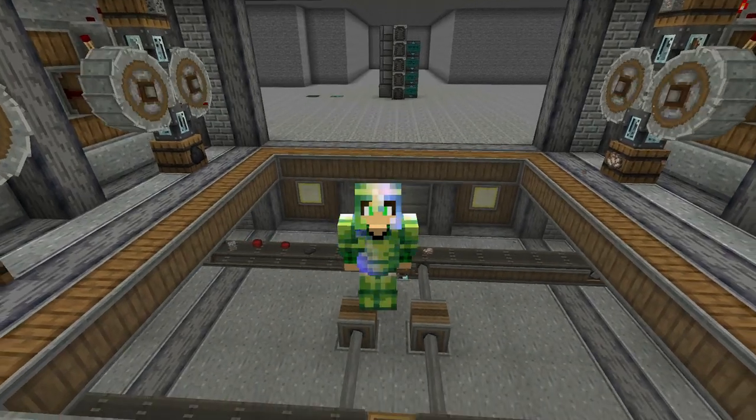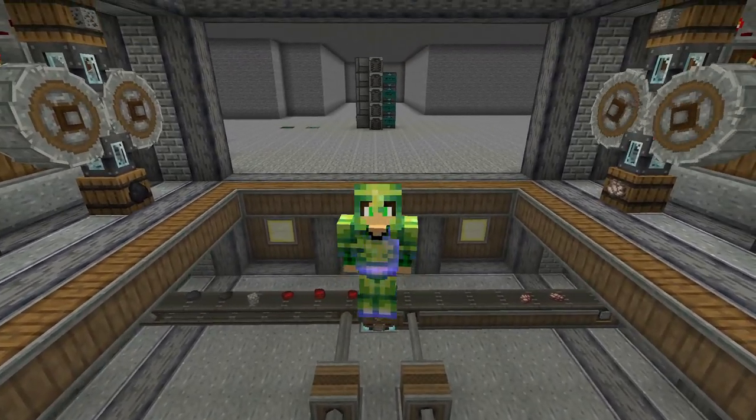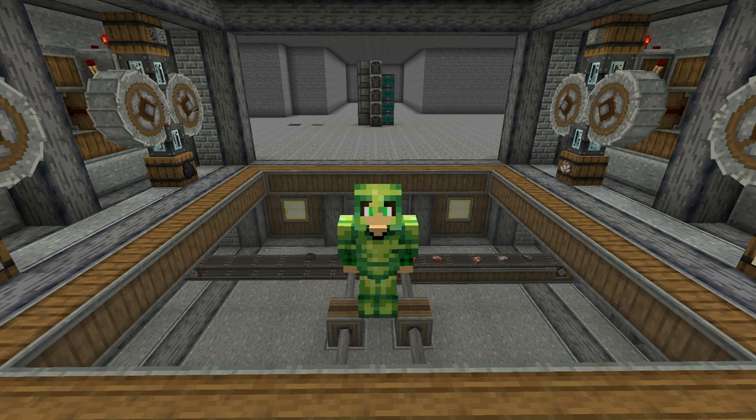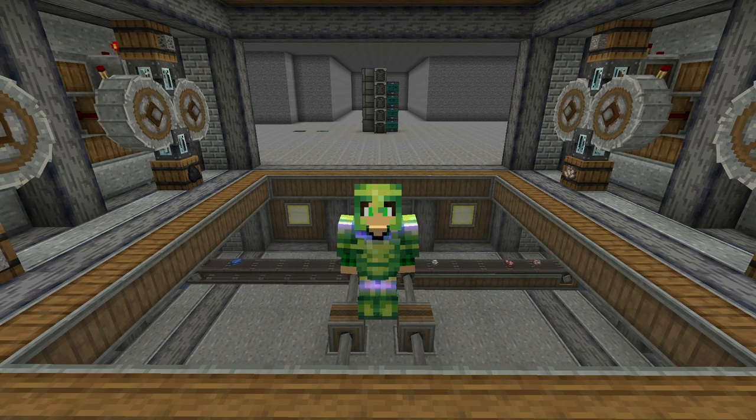Hello everybody and welcome back to episode 12 of K-Factory. In the last episode we finished the Twilight Forest without the game crashing, and we got the ability to make ultimate ingots because we got the fire ingots from the Hydra. So in today's episode we're gonna craft everything we need for the ultimate ingot and hopefully maybe get infinite RF.